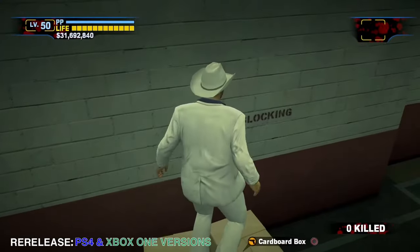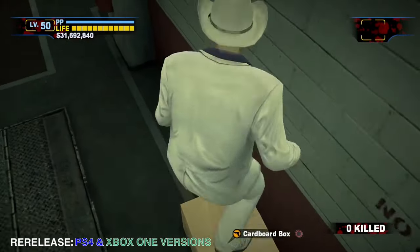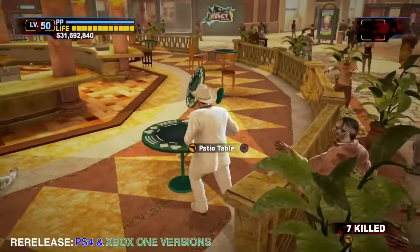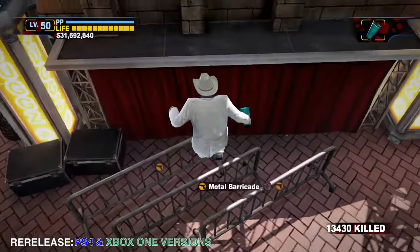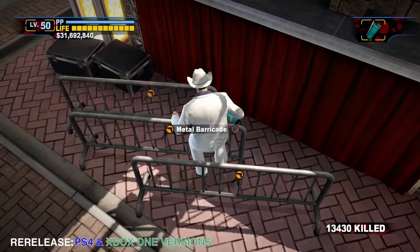The physics in this game are broken. For example, cardboard boxes no longer open by jumping on them, objects are bolted to the ground and can no longer be moved by the player, and sometimes when you land on certain big objects — say the metal barricade — Frank can get stuck for seconds, or even permanently.